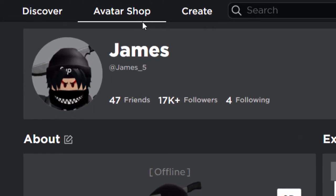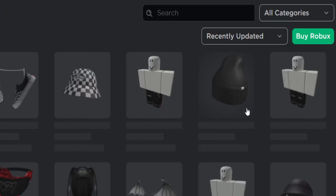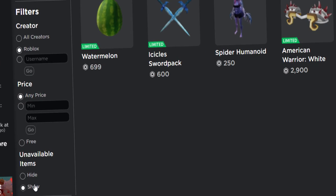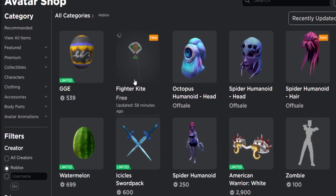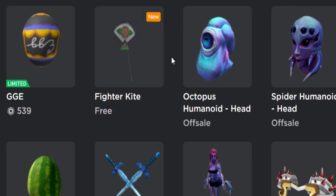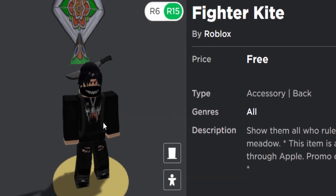Let's go to the avatar shop and try to find it. I'm not actually too sure what this accessory is. Let's go to 'view all items' then 'recently updated' like normal, show unavailable items. Shout out to the guy who sent me this on Instagram — I think it was like a kite or something. There it is: Fighter Kite, updated 58 minutes ago, so it's very new.